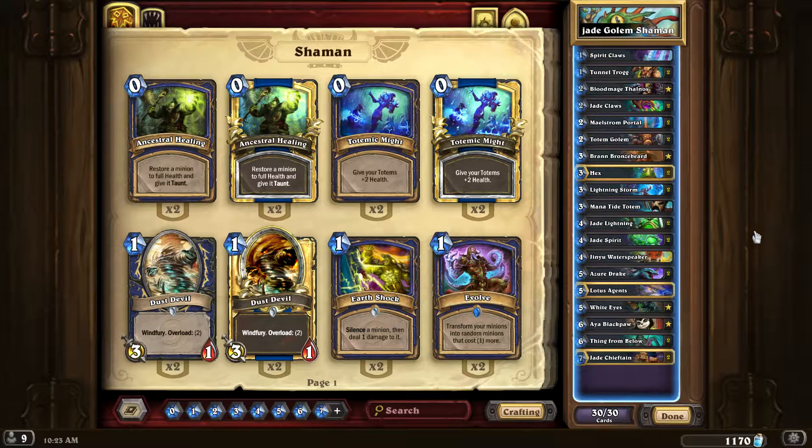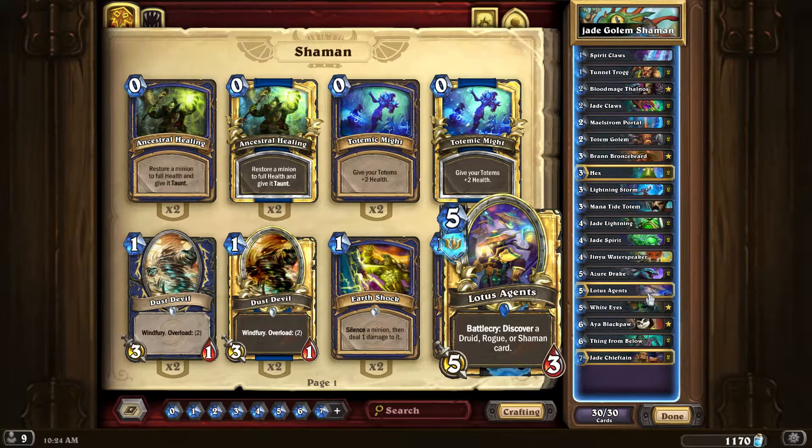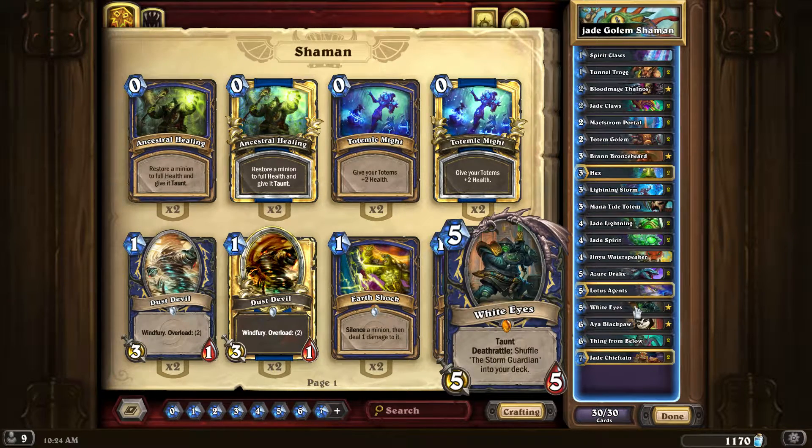Two Jade Golems, Brann Bronzebeard, two Hexes, Lightning Storm. I took away one Mana Tide for the second Maelstrom Portal. Two Jade Lightnings — good for removal and burst. Two Jade Spirits. One White Eyes, which is good against aggro — you could drop a Jade Spirit for extra healing if you really need it. Two Azure Drakes. Lotus Agents I dropped the second Mana Tide for — it's a potential card draw and really cool, especially if you get Druid or Rogue.